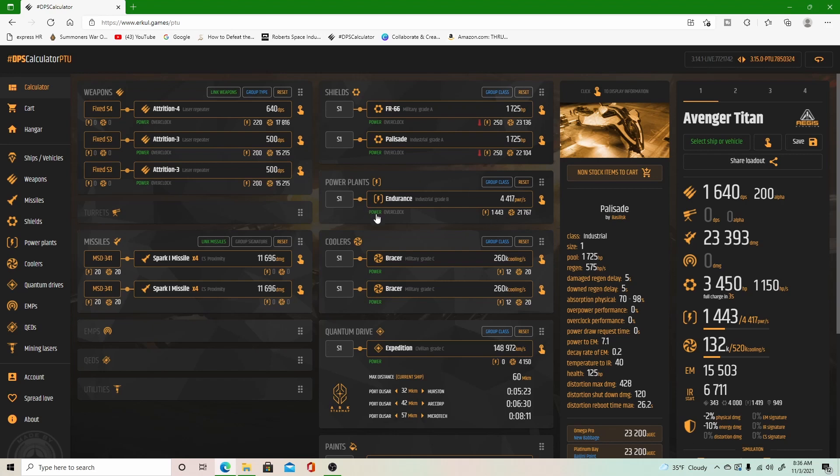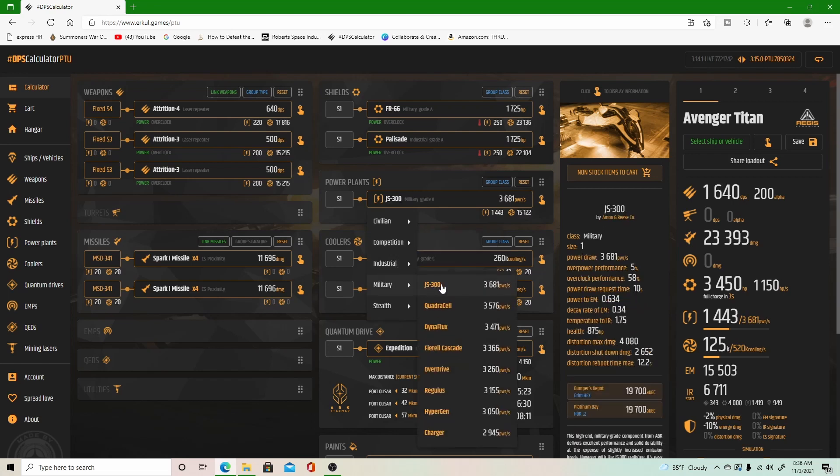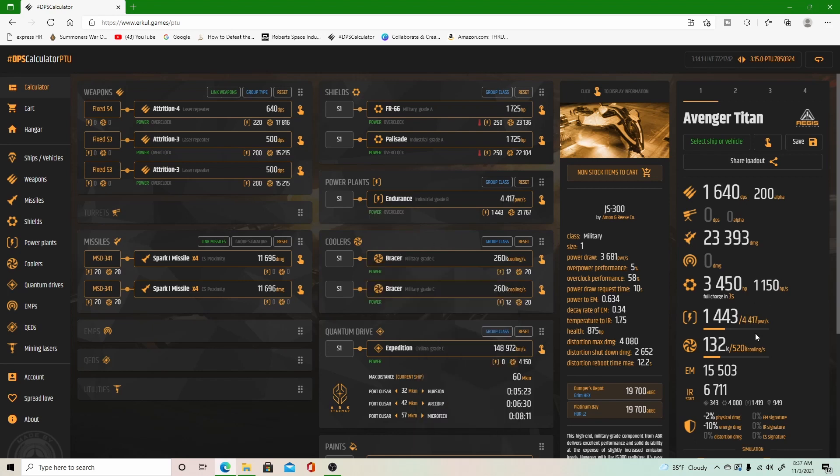Down here at the power plants — in the current PTU, changing your power plant does not matter. But if you really wanted to, you could bring up the list and select from there. I like the JS-300, but again, in the current build it really doesn't matter right now. I have 4,417 power per second and I'm only using 1,443 with my current setup.